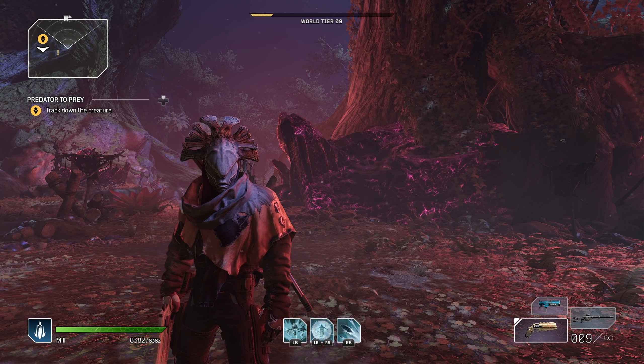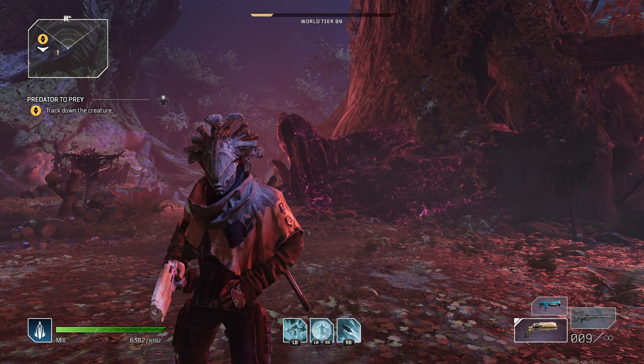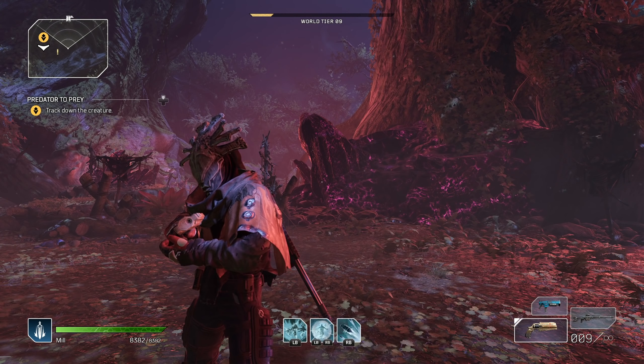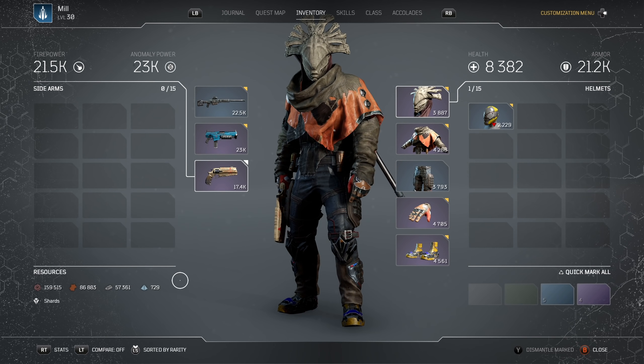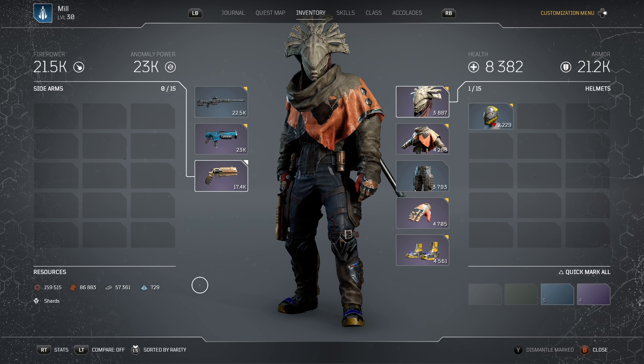Welcome back to another Outriders video. Today we are going to be farming unlimited loot including epic gear, legendaries, and a bunch of materials including titanium — everything. This is all without end game and you can farm this an unlimited amount. This goes for early game players or end game players — you can do this right now.